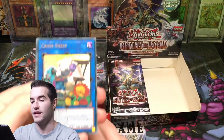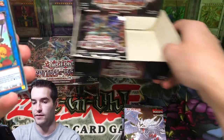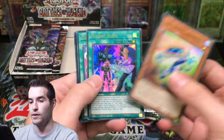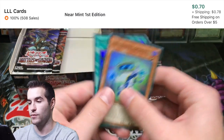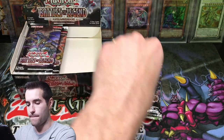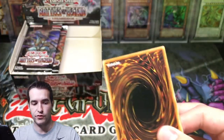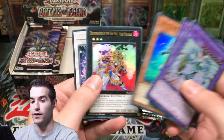So far we've had pretty good luck with this set. We got a Cross Sheep right off the bat — that is a good start. Cross Sheep Ultra Rare, there we go. I'm going to sleeve all these cards after the video, so don't freak out guys. That's a good Ultra Rare right off the bat.